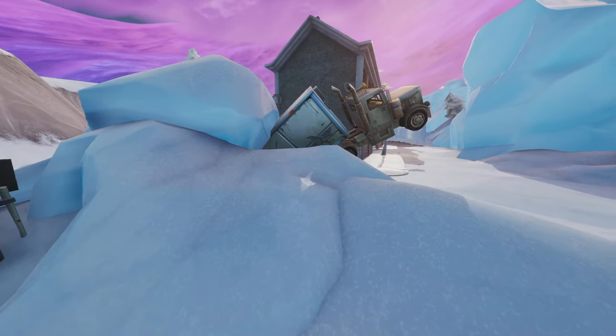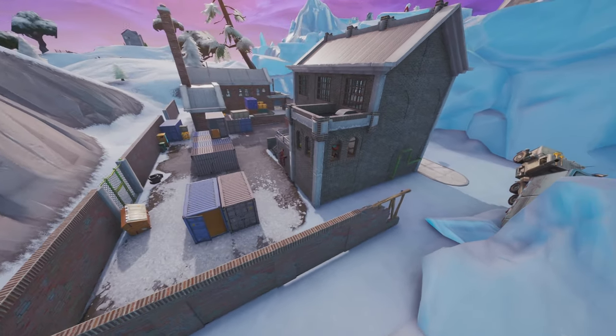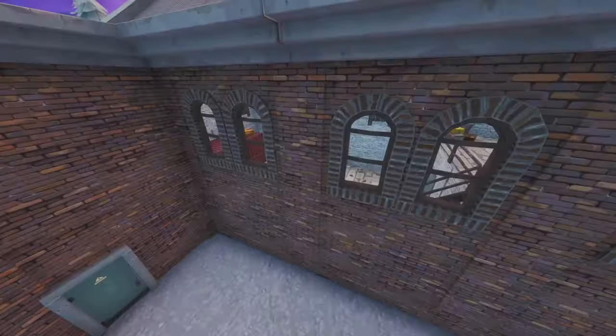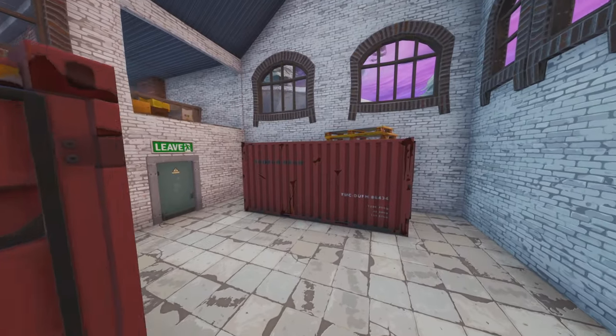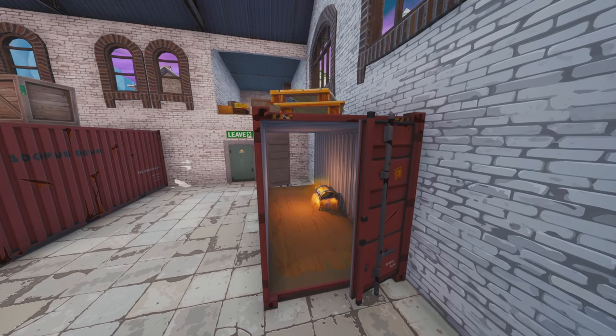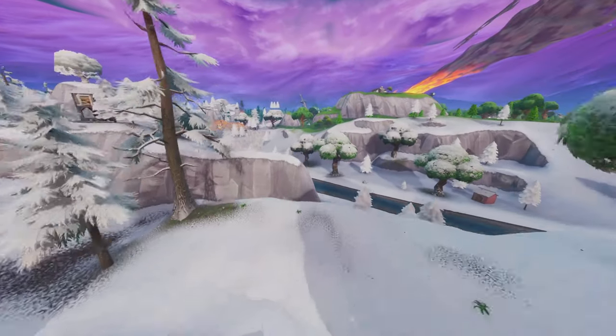For our next location, you're gonna see these two buildings and it's gonna remind you of like the factory area over by Dusty Depot. But it's going to be actually down here in this back building with this window on it. If you guys take a look, there is a chest inside of it. My camera is flying around like crazy, but there you go — that is location number three for searching chests inside of containers with windows.